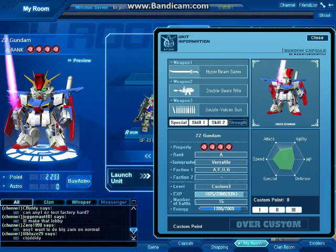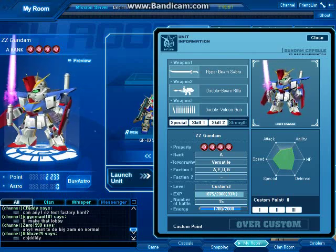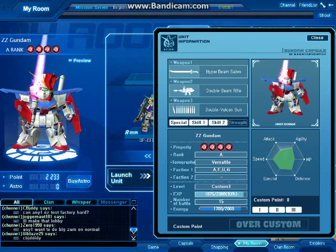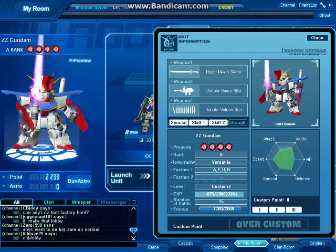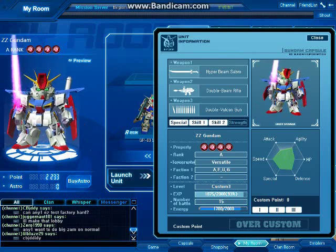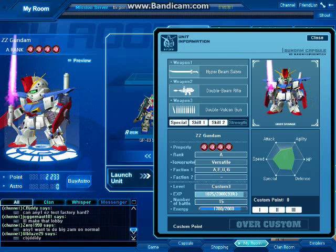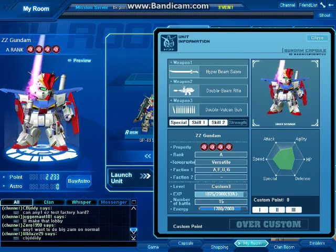My two cents on the classification of the Double Zeta as a rock is because of the hyper beam saber — not a good justification for making it a rock, by the way. You get the speed and the long boosting and all that, but in my opinion, much like the standard Zeta Gundam which had some problems, the standard Double Zeta Gundam should not have been a rock.